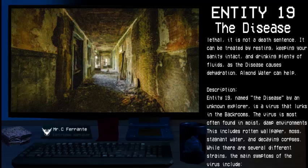Description. Entity 19, named the disease by an unknown explorer, is a virus that lurks in the Backrooms. The virus is most often found in moist, damp environments. This includes rotten wallpaper, moss, stagnant water, and decaying corpses.